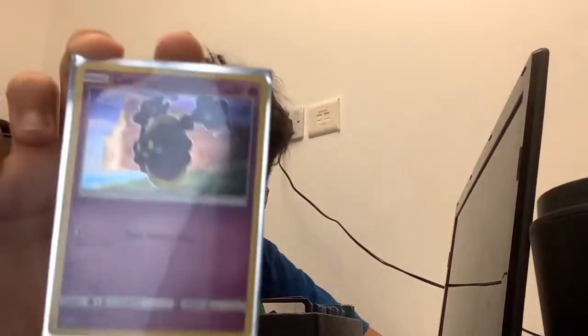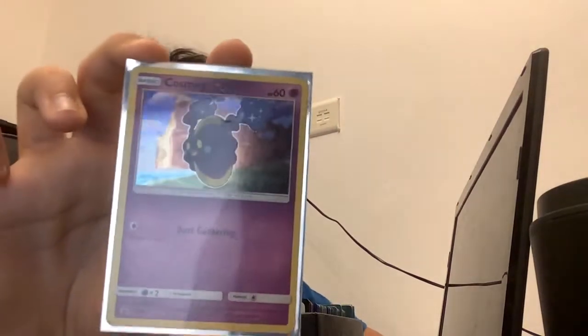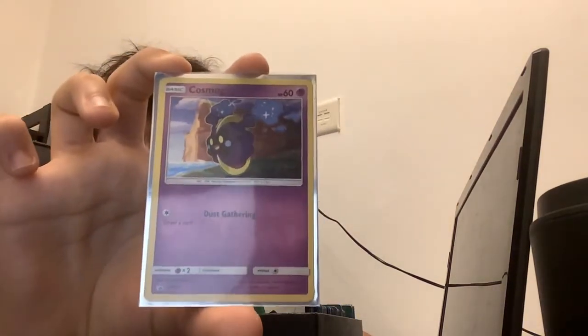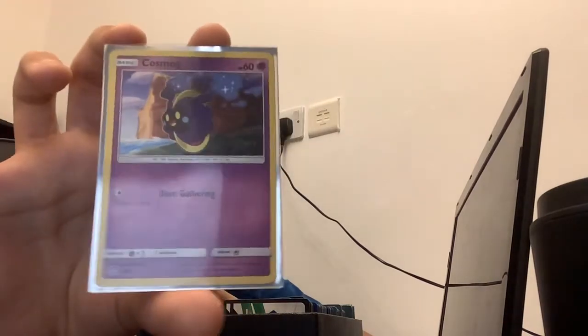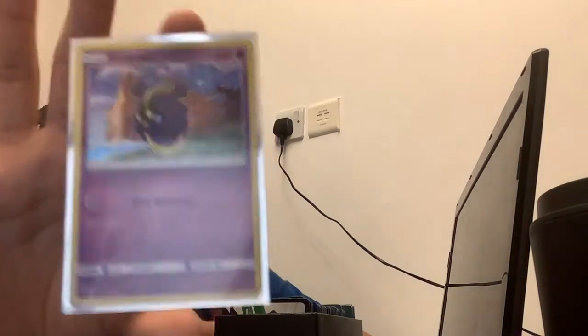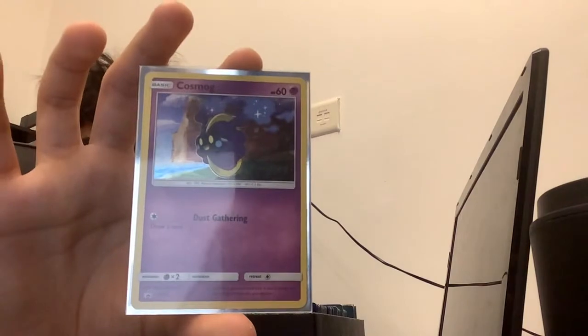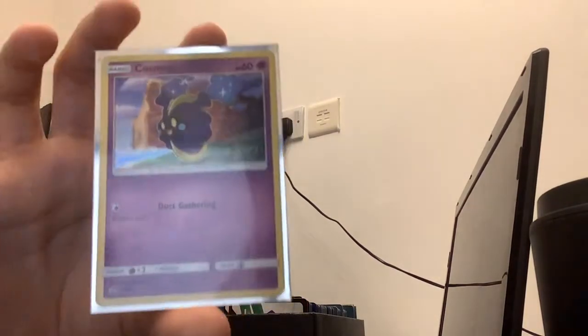Now Cosmog — I really love the design of this one even more than Greninja and Crobat, but the actual card is trash. You only use it to draw a card. Instead of using this I could just get any Trainer card. This card is bad in my opinion.